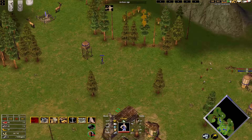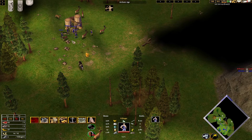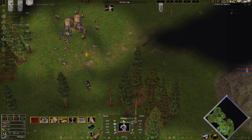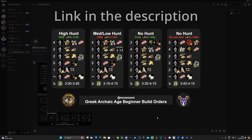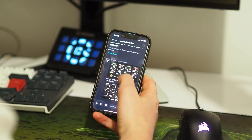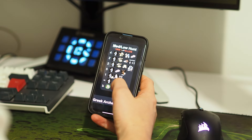However, a great beginner option is Poseidon, as he can pretty much always have a high hunt start because of his Lord God power, giving him extra food without walking. Before we get into the builds, I've launched a Discord server to share all the builds with everybody. As each video drops, I'll update the Discord with the new builds, and yes, I will continue to do this for AOM Retold.